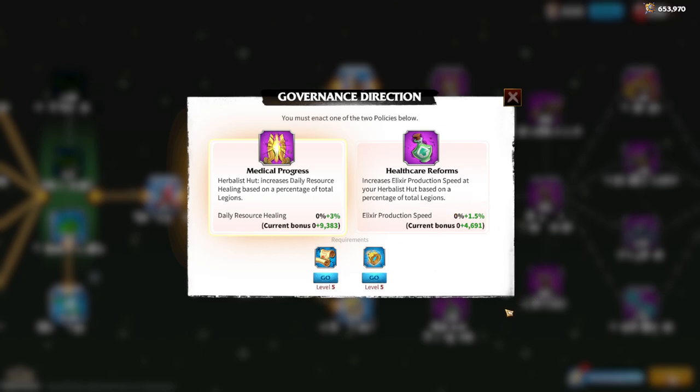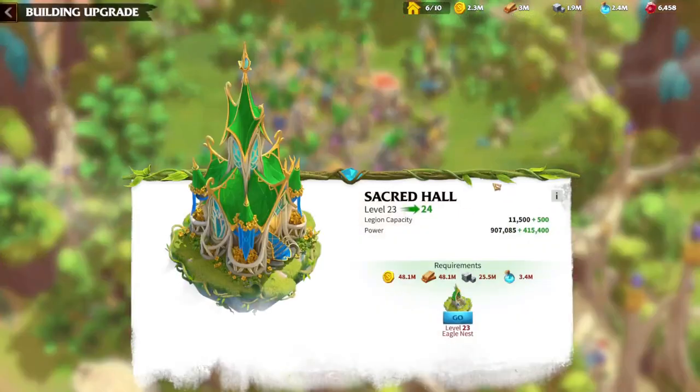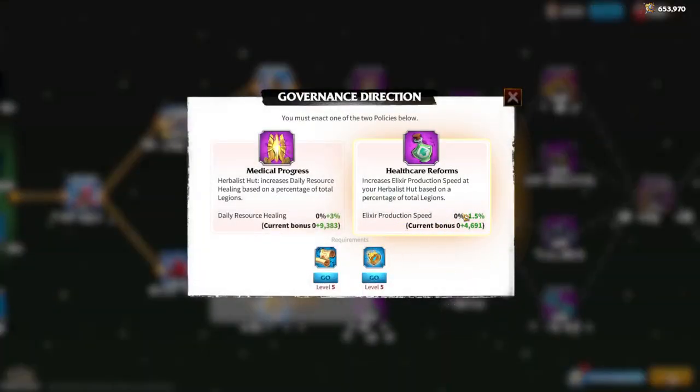Resource healing is really, really bad, especially for a free-to-play player, because as you progress through the game every building takes a lot of resources. Even armies, even single research items cost a lot. For example, upgrading my sacred hold to level 24 requires a lot of resources, so it's better to save resources for progression rather than troop healing. Choose elixir production speed — it will help you produce as many elixirs per day as possible, which is beneficial whether you're farming darklings or fighting in war and gaining merits.